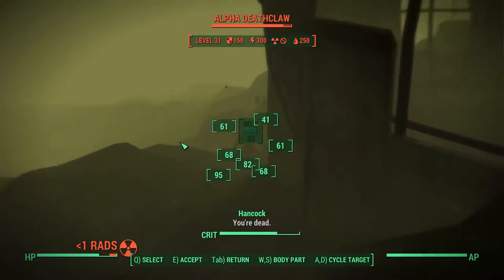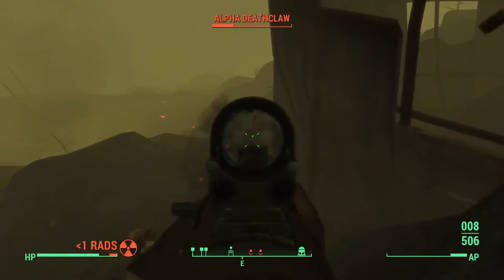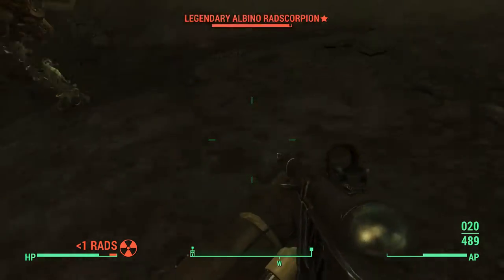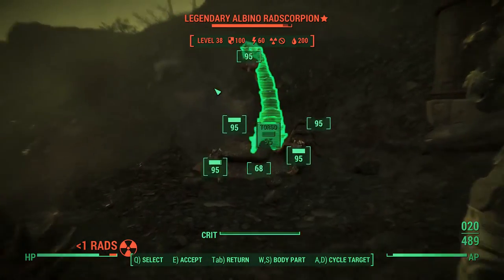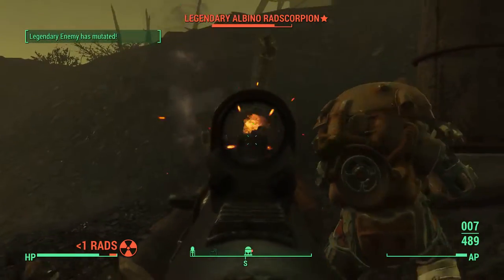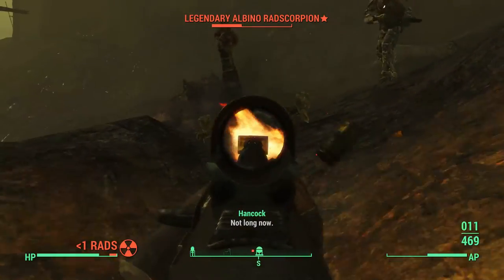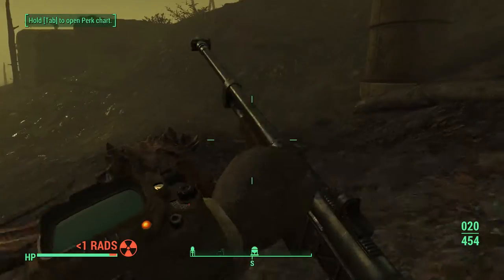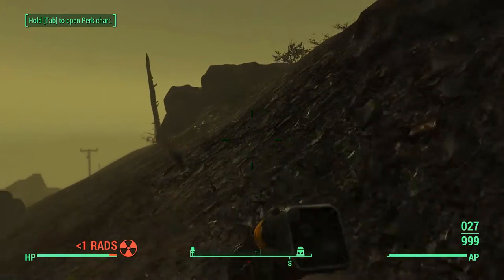He's right there. Come on, radscorpion. Oh god, he's legendary! Which means he's gonna be even harder to kill. Oh — he's a legendary albino. Great, awesome. It deals 50 points of additional radiation damage. You know what, screw it, let's have a test at it, shall we?